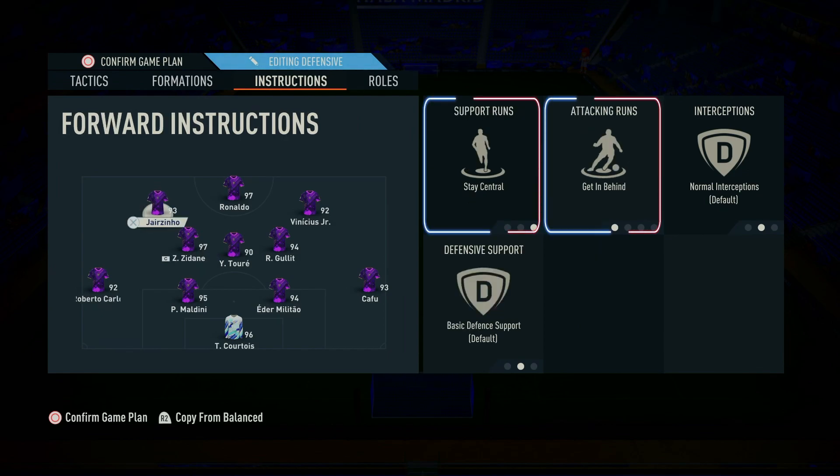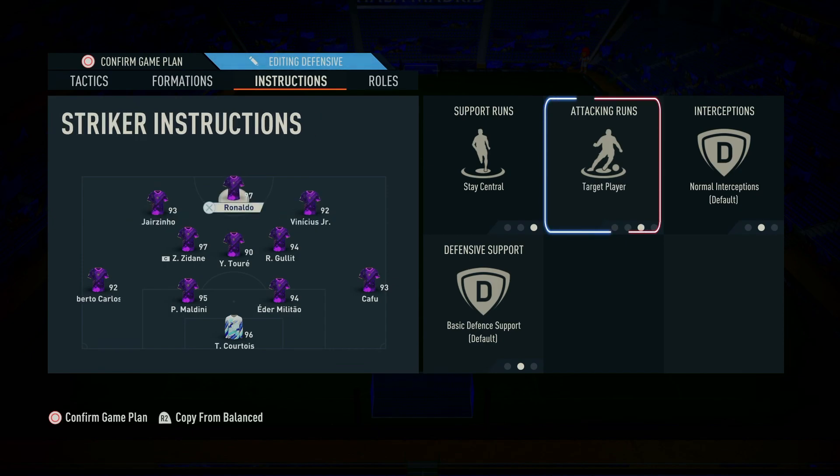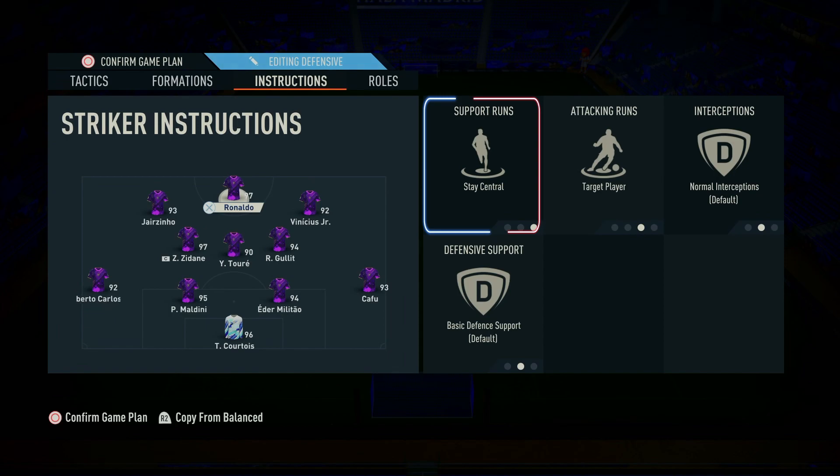Central forwards: assign to both central forwards Stay Central and Get In Behind to exploit the space behind the opponent's defense and maintain a constant attacking threat. Striker: set the striker to Target Player to create a focal point in the attack and hold up the ball for advancing midfielders. Also instruct him to Stay Central to maintain their position in the center of the pitch.